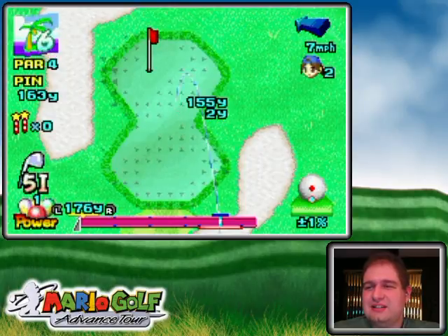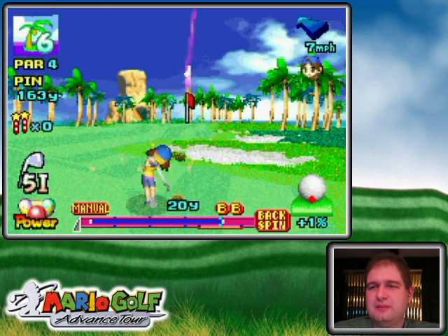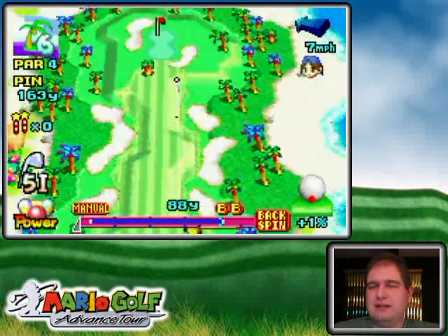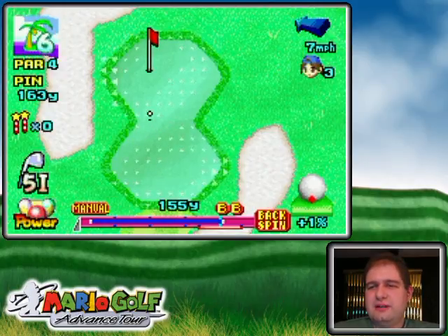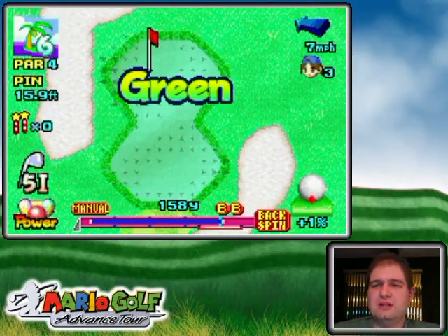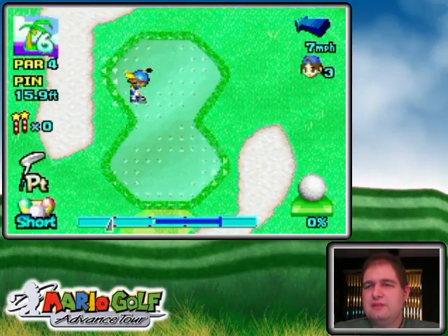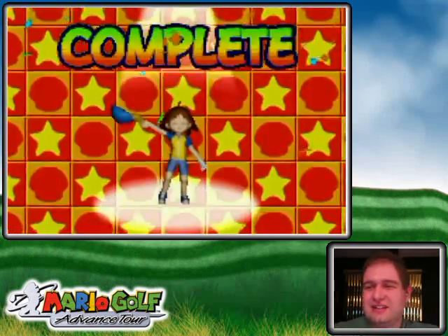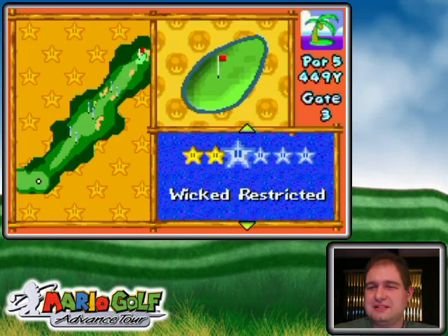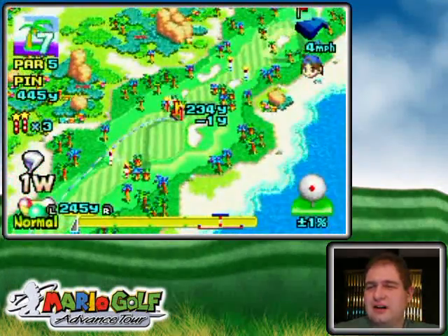I'm gonna try to get near enough to the hole and put backspin on it even though I under-hit it, because it's gonna come out of a low trajectory and the wind is with me. I just want to control it a little bit. It was under-hit but I think it would have been off the green without the backspin. Another one bites the dust!